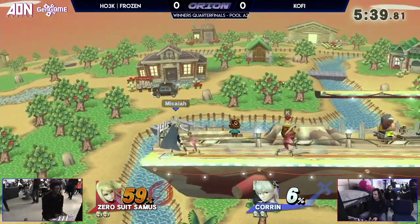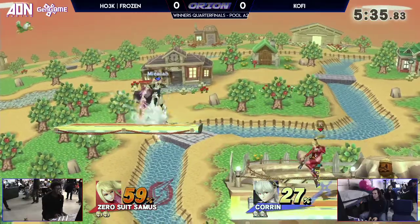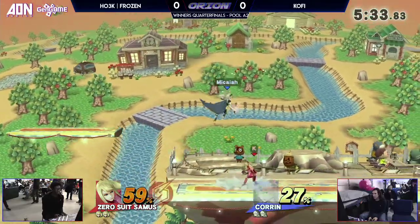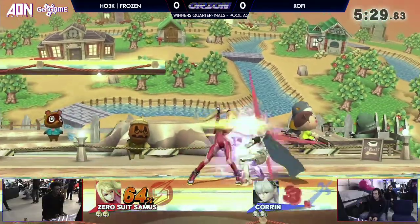Very, very good counter right there, knowing Zero Suit is often going to be aggressive coming up from ledge. Up air — very safe. It applies a lot of pressure and can combo into quite a lot, including kills from very early percent. Maybe not quite yet against someone as heavy as Khorne, but definitely against Zero Suit.